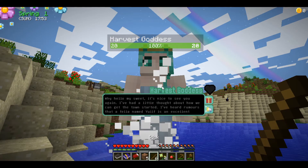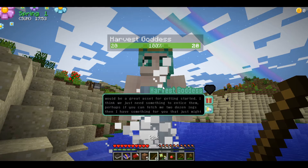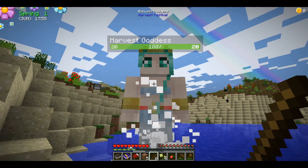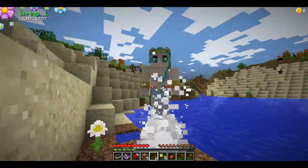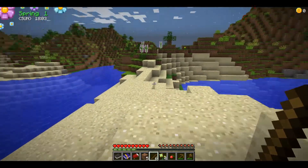After summoning her again she says: 'I've heard rumors that a fella named Uliff is an excellent carpenter. He and his sister have been looking to take on a project. Jade would be a perfect fit as she loves nature. Perhaps if you fetch me two dozen logs I can have something for you that just might work.' We have to get 24 logs for the goddess.